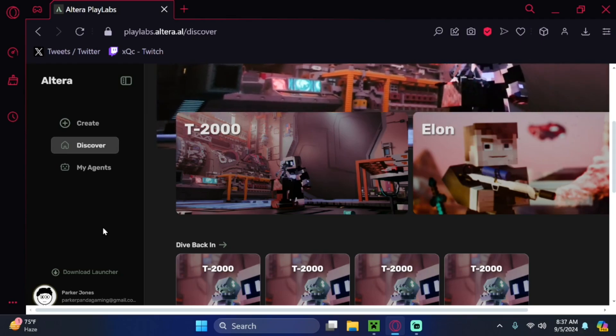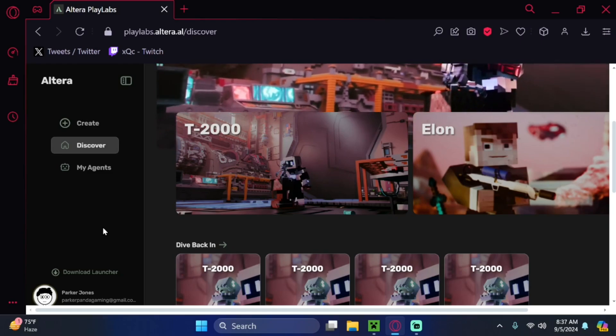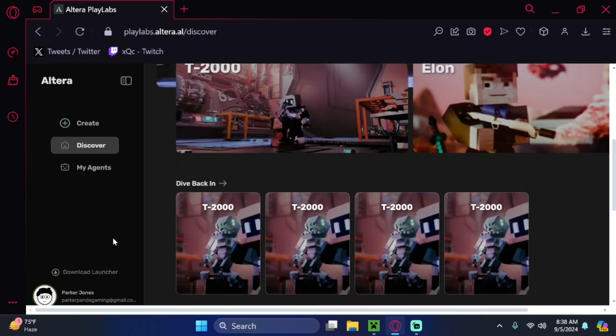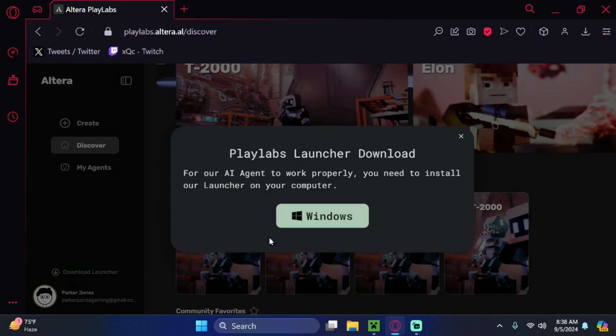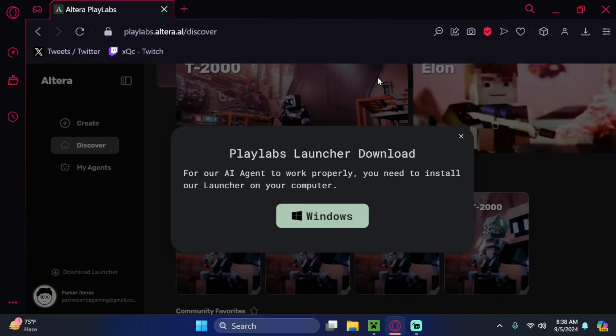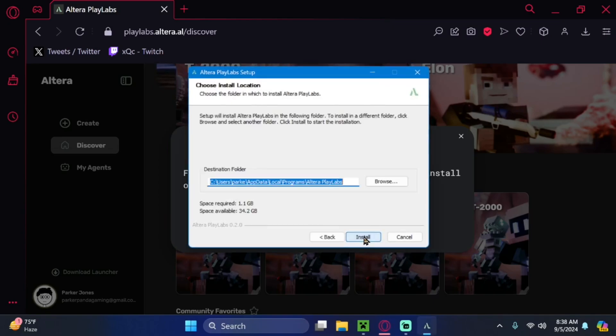Next, you're going to want to click the link in the description — it'll take you to this page. You just log in; I just logged in with my Google account. Pretty simple. This is the page right down here. You can download the software — very simple software. You just click this and download.